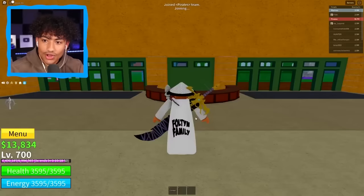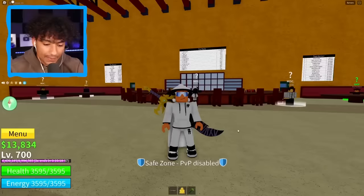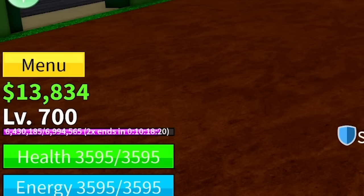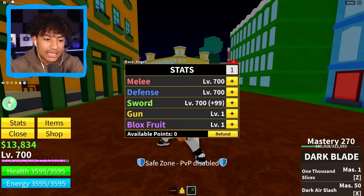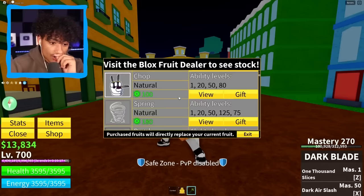This is actually our first second sea account. What's our bounty looking like? We got 342,000 — not a lot of bounty. We are level 700. Take a look at this drip! We have Buddha Fruit at Mastery 1 — are you kidding me? Mastery 1? Jeremy, level up your Buddha Fruit a little bit. We also got Dark Blade at Mastery 270, which is actually really good. He's got $13,000 and zero fragments. His stats are 700, 700, 700 — not bad. He mains his Dark Blade, because Dark Blade is like 1,200 Robux. He's got a Leopard Fruit! And a Flame Fruit and Smoke Fruit. This account could be a 5-star if it has a lot of permanent fruits.